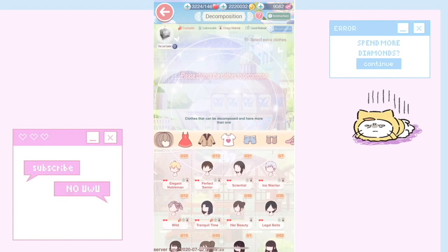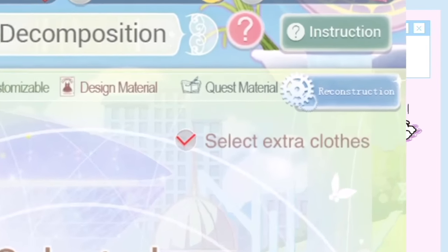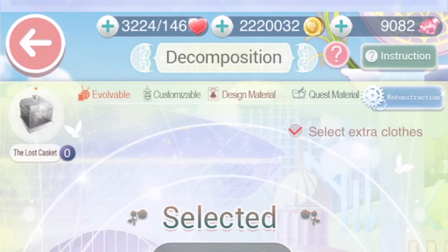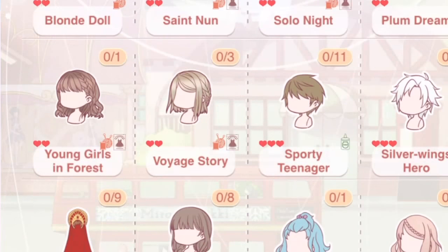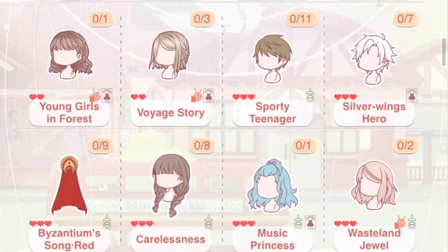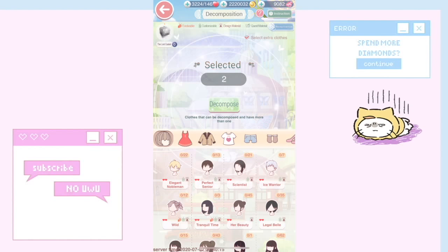One more side tip on decomposing: extra clothes — items with no useful tags — can be safely decomposed. If an item has a knitting icon it can be evolved, a recipe card means it's part of a recipe, and a paint can means it's customizable. Items with none of those tags aren't useful for anything, so go ahead and decompose them, even duplicates.